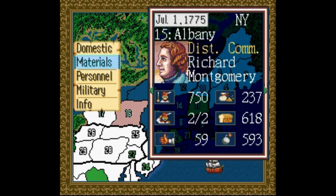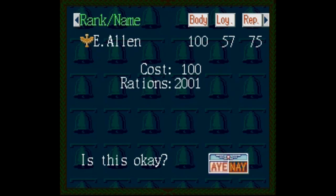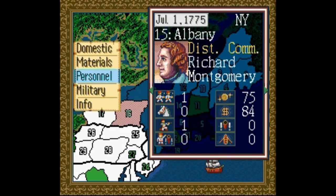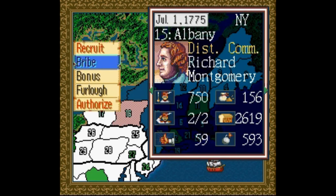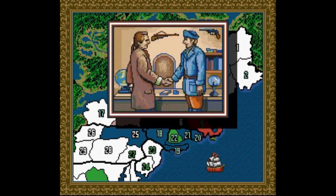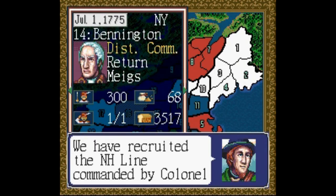Materials is where you can buy any of the supplies your army needs to survive, like food and gunpowder, or build equipment like cannons. Personnel has to do with actions directly involving your officer, such as bonuses or furlough, allied officers — recruiting them to follow your command — or enemy officers, bribing them to defect.